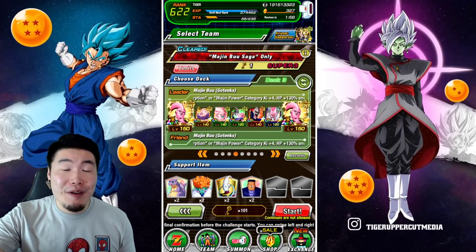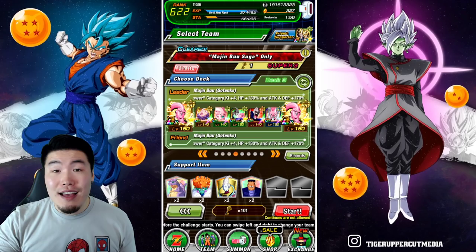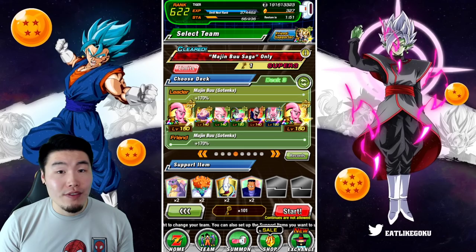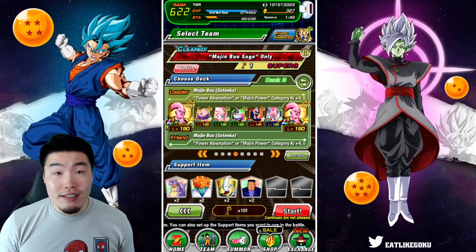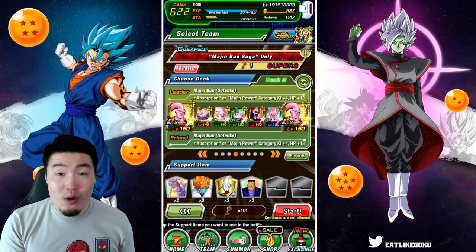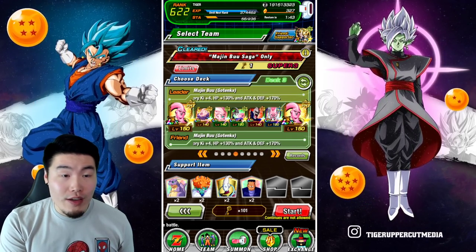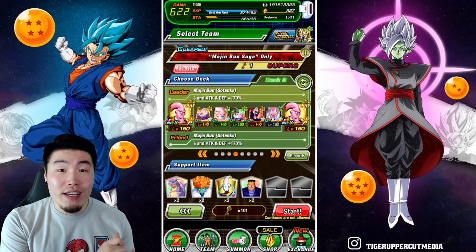This team is absolutely amazing. Not only is it super fun to run, but it's also extremely effective against basically every event in the game — the Legendary Goku Event, Infinite Dragon Ball History, Super Battle Road, obviously all the Dokkan Events, Story Events, so on and so forth.